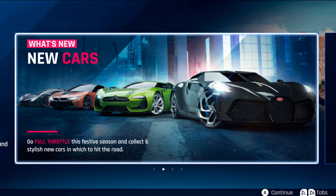Collect six — actually seven — stylish new cars. Looking at the image, you can see the Bugatti La Voiture Noire, the GT by Citroën, the BMW i8 Roadster, as well as the Apollo Intensa Emozione.